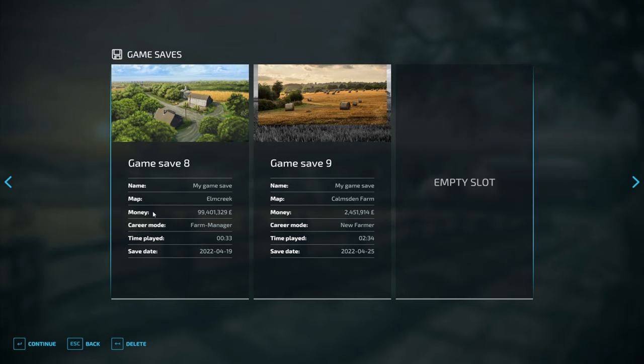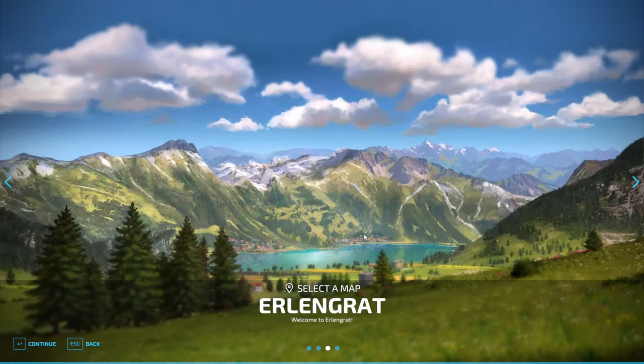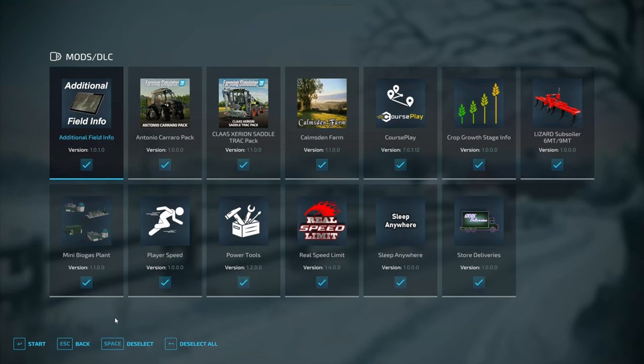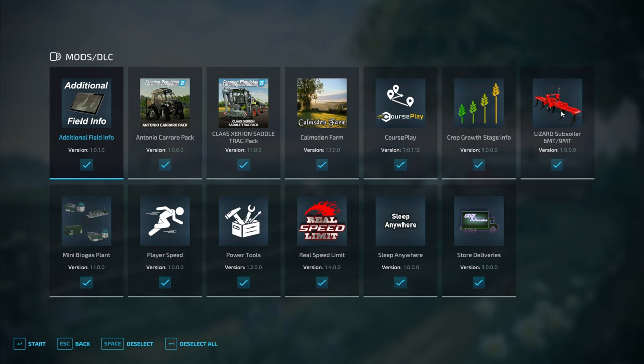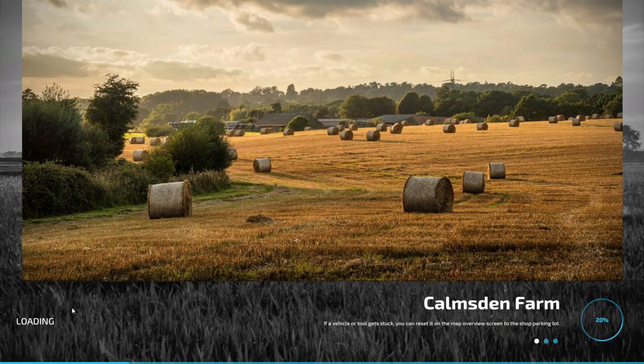Next step: go and update the map, then create a completely fresh new save in an empty slot — start from scratch. Select the map. Useful mods if you're on PC: Courseplay if you use it, the Lizard Cheaty Plow, Power Tools — pretty much essential for doing this — Real Speed Limit, Sleep Anywhere, and Store Deliveries. I'll try to put a list in the description. Those are the ones you really want. Then create the save and move on to the next step.